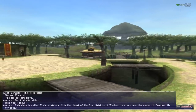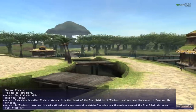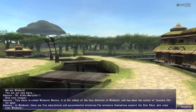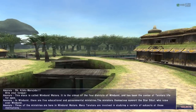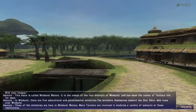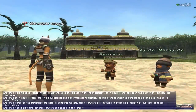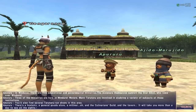Windurst Waters is the oldest of the four districts of Windurst and has been the centre of Taru Taru life for ages. In Windurst there are five educational and governmental ministries - the ministers themselves support the Star Sybil who rules over Windurst. Three of the ministries are here in Windurst Waters, and many Taru Taru are involved in studying a variety of subjects at these institutions. You'll also find several Taru Taru run shops in this area: a hostelry, a general goods store, a milliner, and the Culinarians Guild.